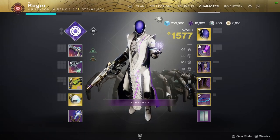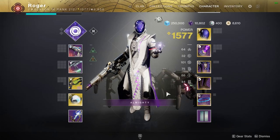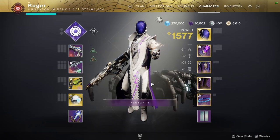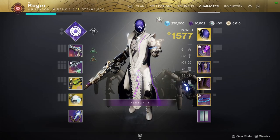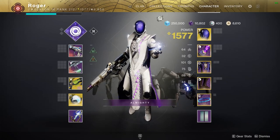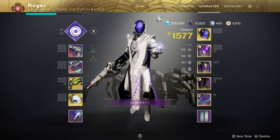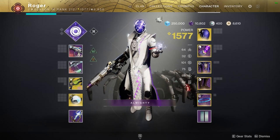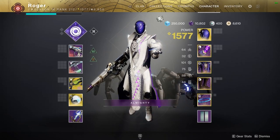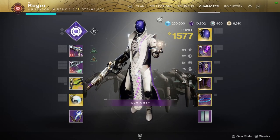What's up guys, it's Roger and welcome back to the channel. Today we are covering how to use Blink and Trials on Endless Vale. This has been a pretty fun weekend so far. I've done a how-to video on blink and trials on this map before, but it was before Void 3.0 came out, so I'm using a different strategy this time. I'll link that one on the end screen. For today, I'm going to start off with the weapons.